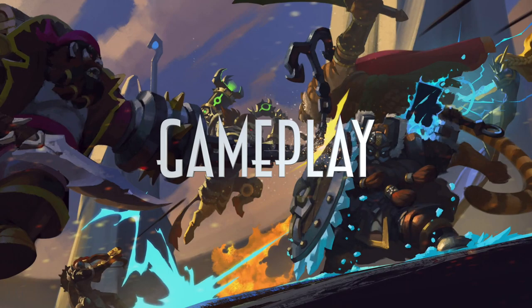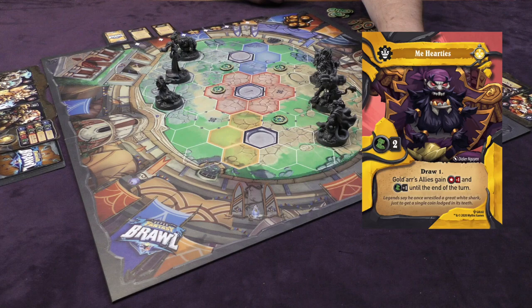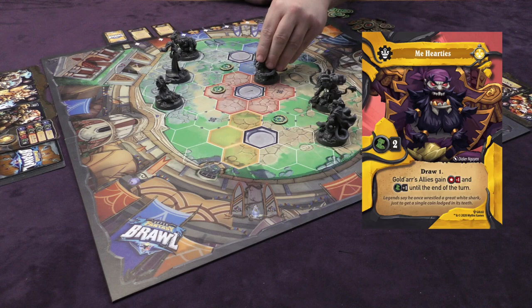As we begin, Goldar is going to have the first move. He's going to use his yellow core to play this yellow card called Mihartiz. Mihartiz allows me to draw one card and add it to my hand. It also gives Goldar's allies plus one attack and plus one movement for the rest of this turn, and allows Goldar himself to move two. So we go ahead and move him one, two, like so.